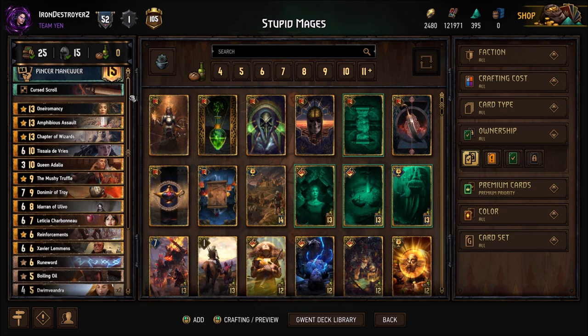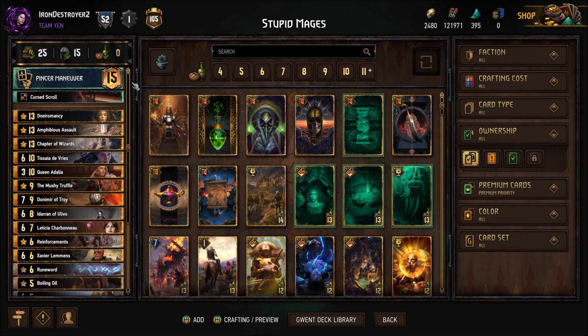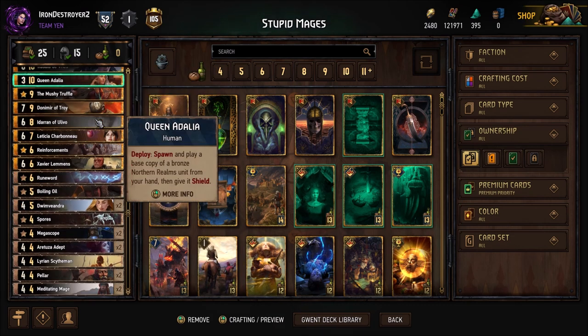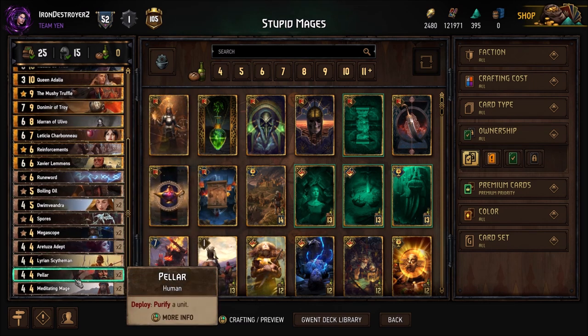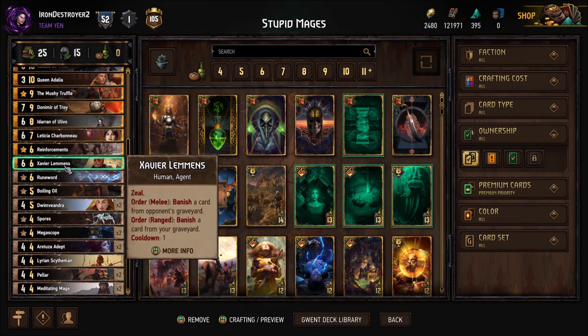We're going to do that just for science — I'm curious, and then we'll make an opinion on that. What do you guys think — too strong, not strong enough, too annoying? Anyway, onto the card changes. Like I said in the beginning, the flexible slots here are Pillars, Scytheman, Spores, Boiling Oil, maybe Xavier — and that's it. Everything else is kind of set. You can fit stuff in here; any of the four-provision tech cards are usually what you want.